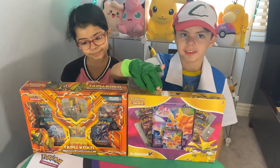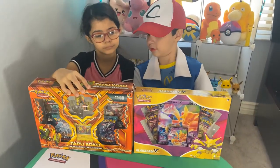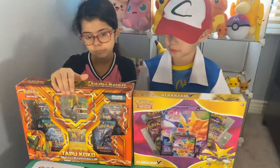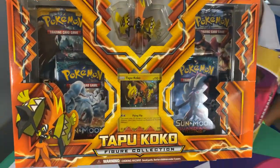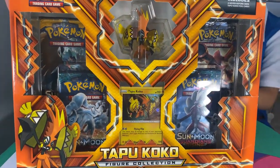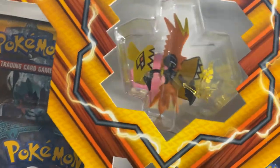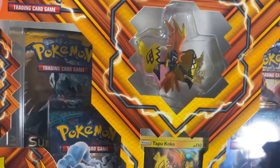Tapu Koko is a little bigger. So this one comes with four packs and a figurine. Look at that figurine — Tapu Koko, the guardian of the Alola region.